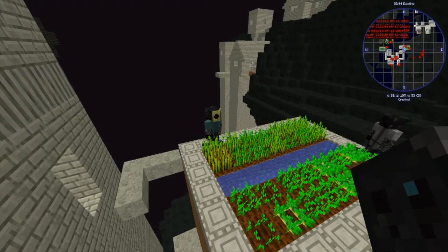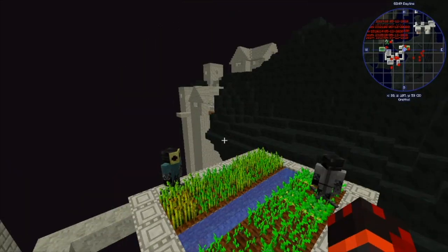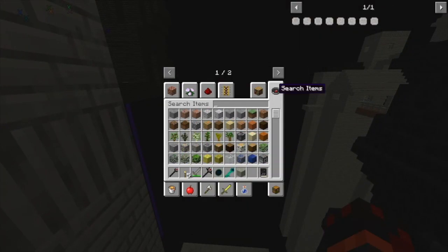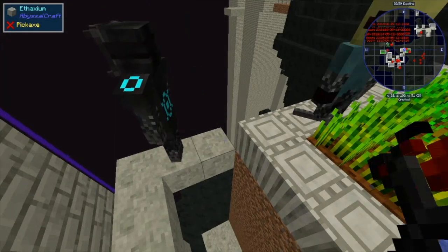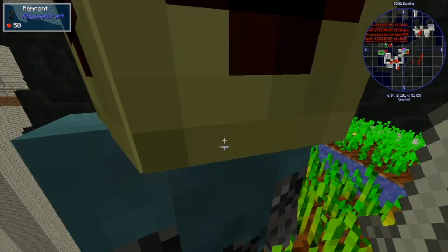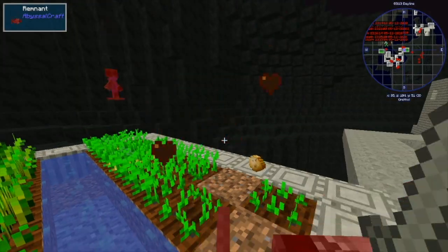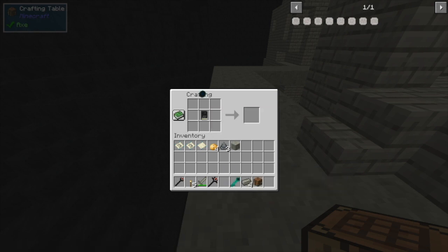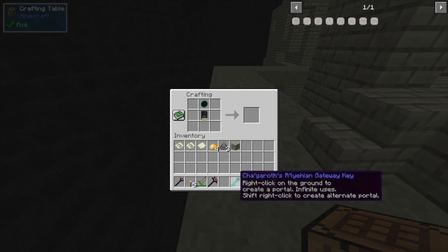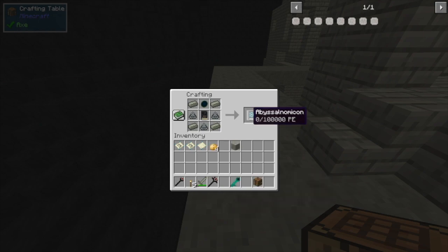You may already have the Eldritch Scales. If not, there are two ways to get them: one is to kill the Minions of the Gatekeeper that you've seen around, and the other is — if you don't mind feeling like a jerk — kill the Remnants in the village, as they can also drop them. Once you have all the ingredients, place the Necronomicon in the center, the Essence of the Gatekeeper on top, the Thaxium ingots in the four corners, and fill the remaining three spots with the Eldritch Scales. This will give you the Abyssalnomicon.